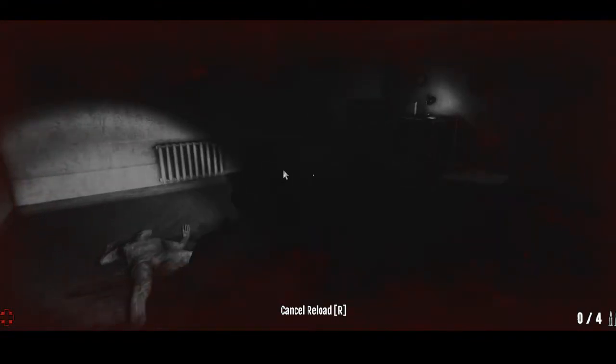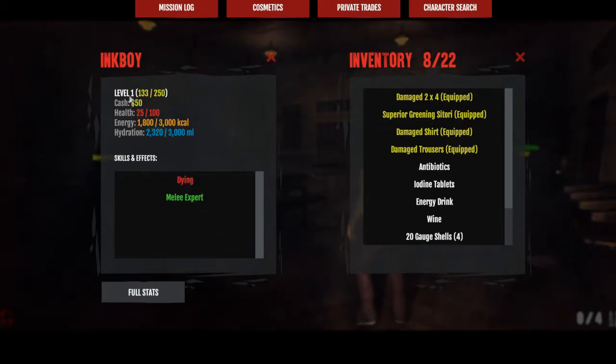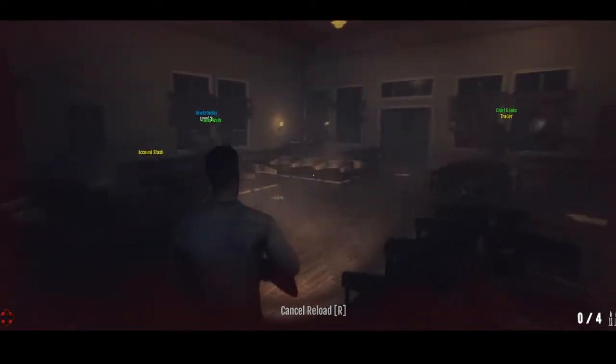Oh I completely missed her — oh girl, oh no! Dead. 'Since your last visit to an outpost.' So I think what I need to do is just go to an outpost. Let me check — hydration level — okay there's your experience. I do still have everything, you just lose experience essentially, is what happens.